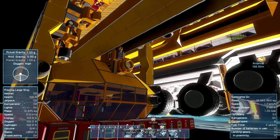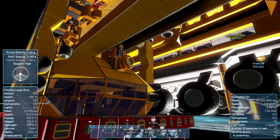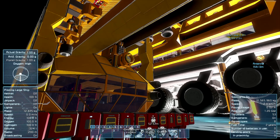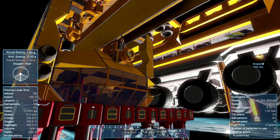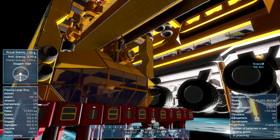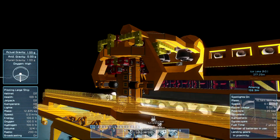Hey guys, welcome back — it's Space Engineers Plus Me, episode 64. I'm Enigma, and today we're talking about victory and success. But before we talk about either of those things, we're going to take one last stab at failure.